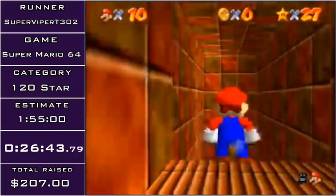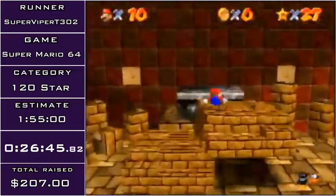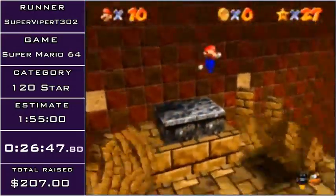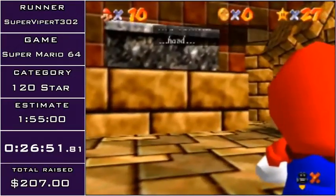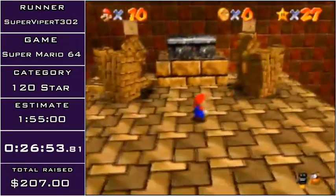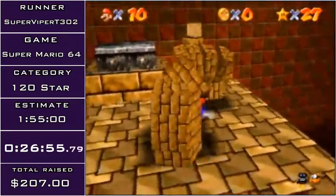Nice, I got it! You're supposed to go on the four pillars and then ride an elevator all the way down, but you can just wall kick on top of that little red box and then jump into the hole. You can also just wall kick straight from there — it's free, kind of.